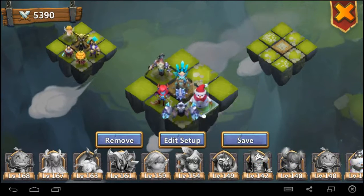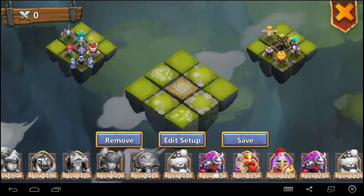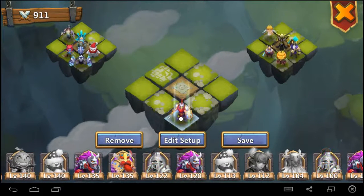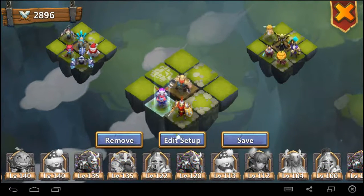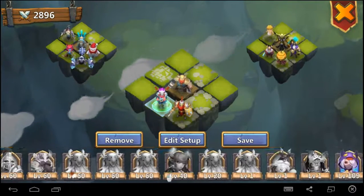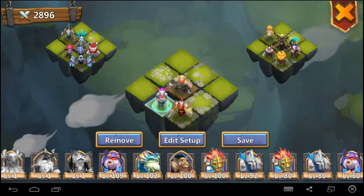You have to try and figure out the best combination of crews that's going to help you win. There are three battles in each match, and you've got to win two out of three battles in order to win the match. You get an opportunity to choose which set is going to be your first, second, and third.